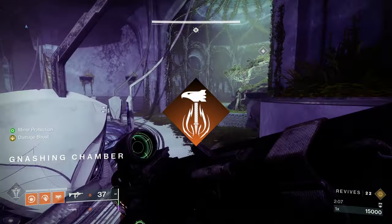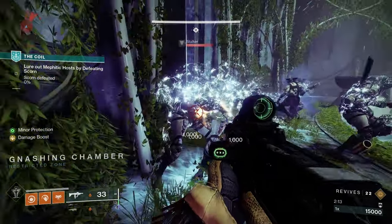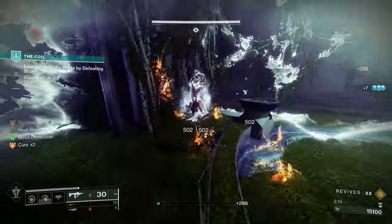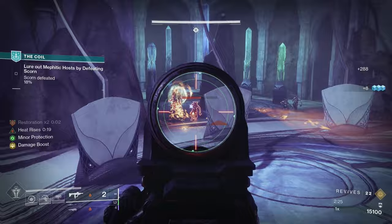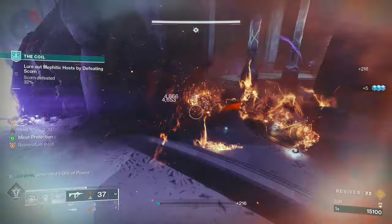Hammer Titan has been my go-to class for solo content for a long time, but after I found this build, that might have changed. There were two things I love so dearly about Bonk Titan: easy to access infinite restoration, and strong abilities you can basically use infinitely. With this solar warlock build, you have access to increased healing with restoration x2 and basically infinite abilities that deal massive damage, plus a well for DPS phases, making them a breeze.